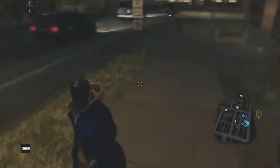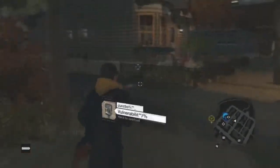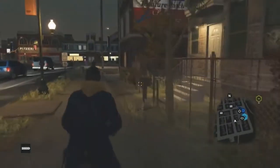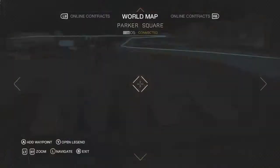Most of you guys know in Watch Dogs you can literally just hack into bank accounts with the click of a button, and then all you have to do is go to ATMs to cash out all the money. But there are a lot of things that come into play when it comes to getting the most money in the shortest amount of time.